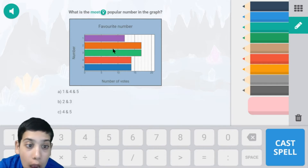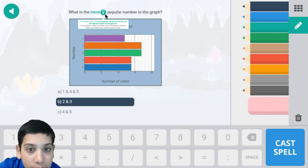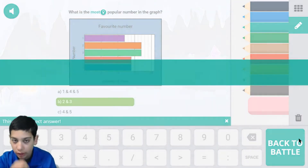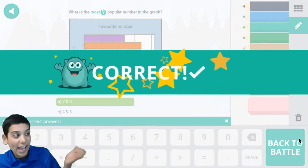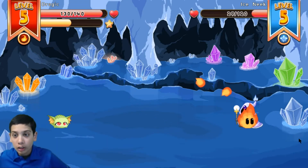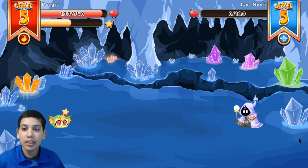That can obviously be seen as one, two, and three because they're the most popular. One is equal and the rest of them are tied. That's pretty fun, but yay we got a perfect combo!